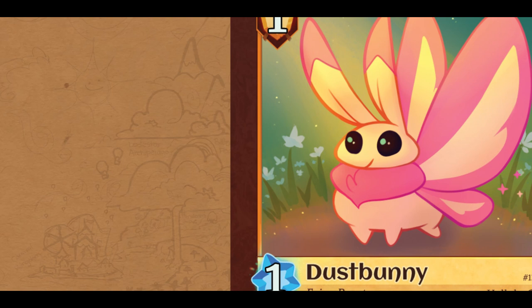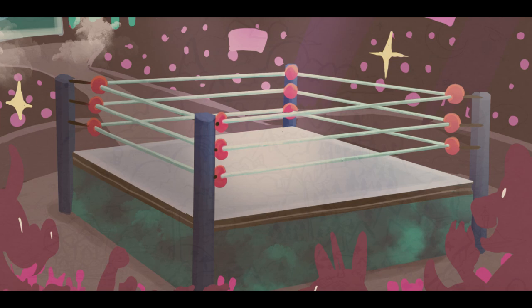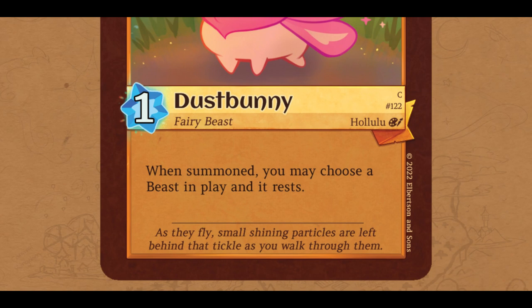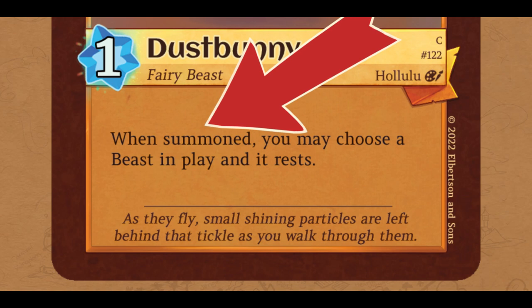At the top of the Beast card, inside the shield icon, is the Beast's power, and it will be used to settle the score in battles between players. Of course, a Beast is a whole lot more than just its power. Inside the lower half of the card is the text box, which holds the card effects — make sure to read them carefully.